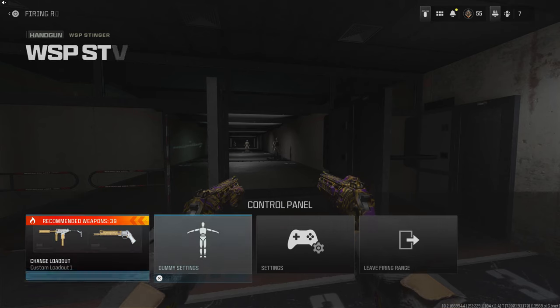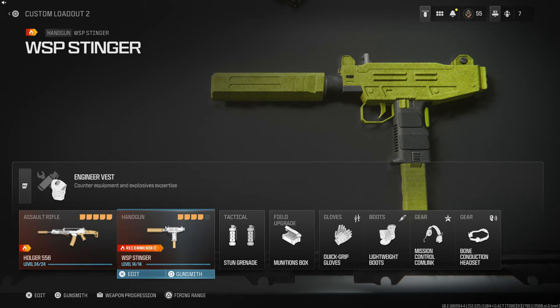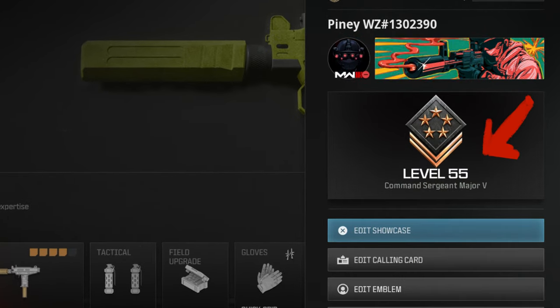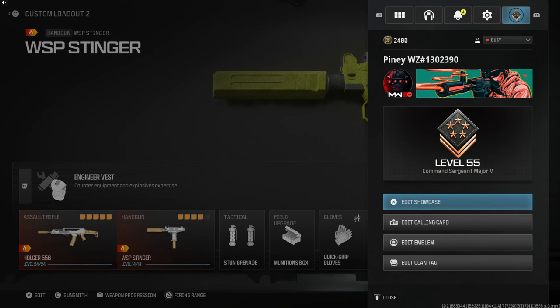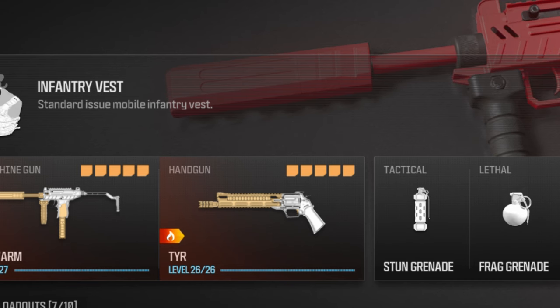It's super easy to do, so let's jump straight into it. First thing you need to do: make sure you guys are at level 55 on your progress, just like I am — you guys can see I'm level 55, which is the max at this moment. Once you're at level 55, go ahead and get the TYR and level it up until you unlock Akimbo at around level 15 or somewhere there.